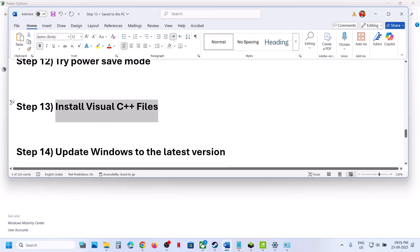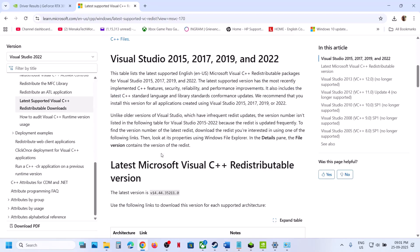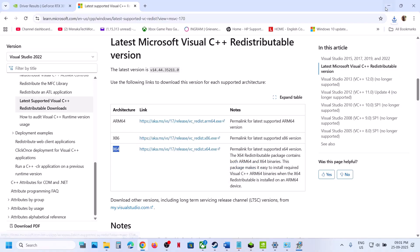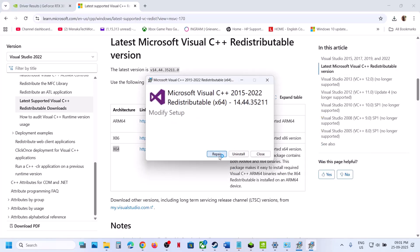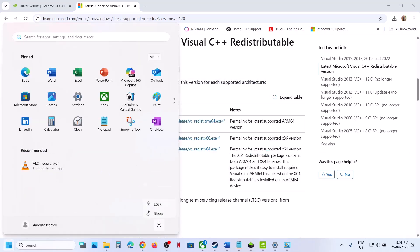If still not working, the next step is to install Visual C++ files. Search for 'install Visual C++ files' and go to the Microsoft website. Download the x86 file, run the exe, click Yes to allow, and click Repair if shown or Install if shown. Download the x64 file as well and do the same. Once both are installed, restart your computer, launch the game, and check.